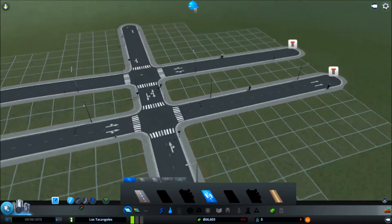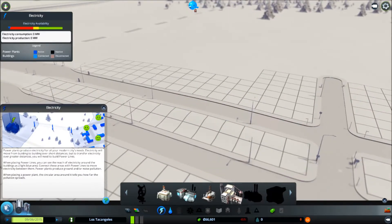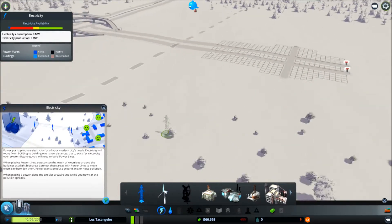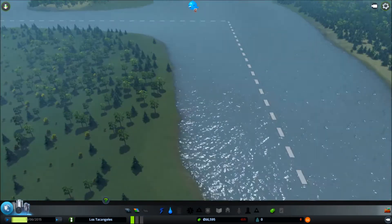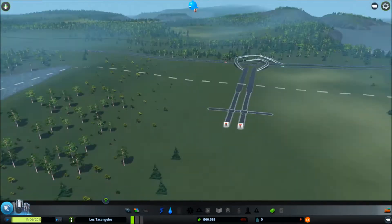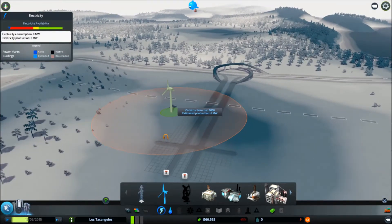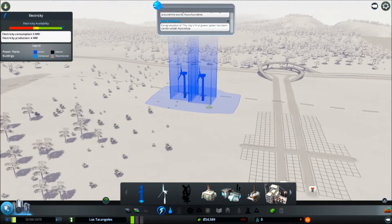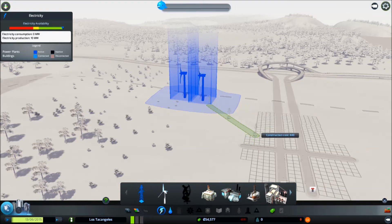We're going to go ahead and start building. The first thing you obviously want to do in any city building game is make sure you have electricity and power. I have some unlocked power plants including things like the nuclear power plant that are normally locked. Right now I'm not super concerned about pollution, so I usually start with wind turbines since you don't really need too much power early on. We'll go ahead and drop a couple of those down and connect the power lines so we can get power to our city.